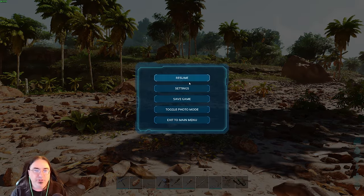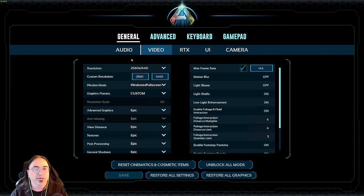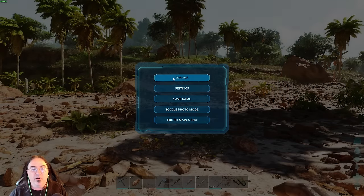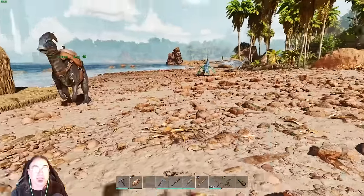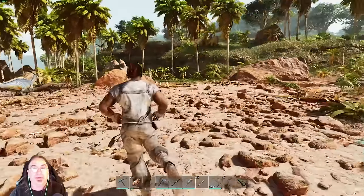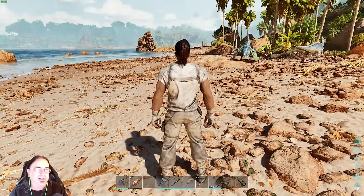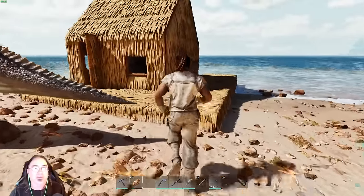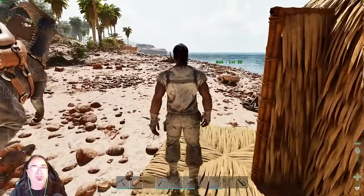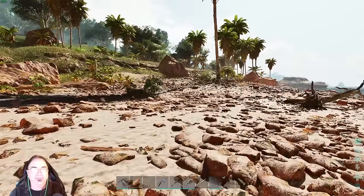This is the exact same settings I showed you just a second ago. We are working — this is Epic at 1440p. It helps out quite a bit. Depending on your graphics card, it'll give you a certain level of boost. There's really no harm in turning it on, and if you don't like it, just turn it right back off. It's really simple.